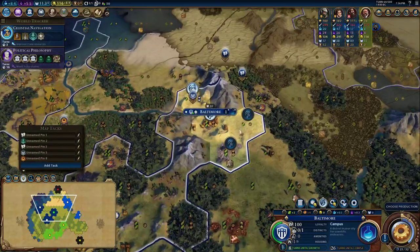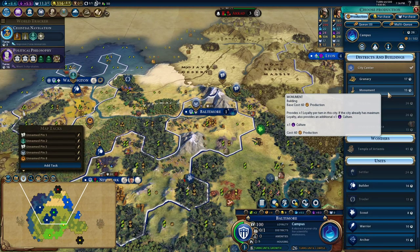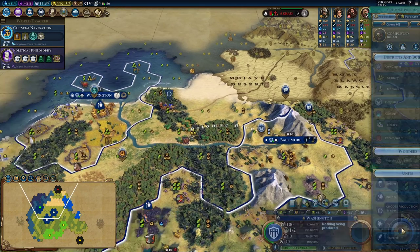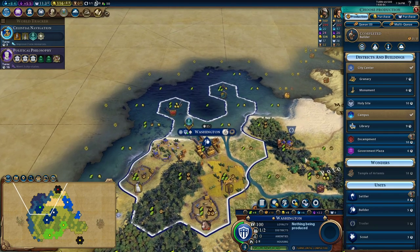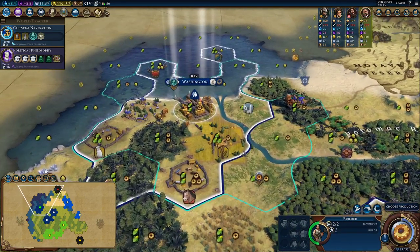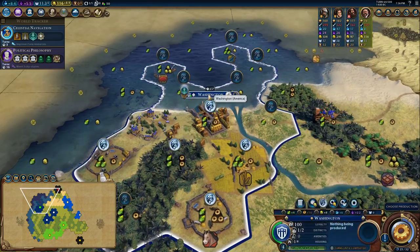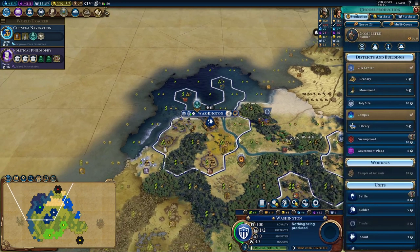I'll put some pins in here to remember that this is supposed to be a national park at some point. I'll probably leave those woods unless I need to build something. We could also get our government plaza out, but I think I'm going to stick with the campus instead. Before we build the campus, it'd be nice to get some essential buildings out like our monument to grab some land. We have our builder — we could build a farm, but we're not going to work that tile anytime soon.